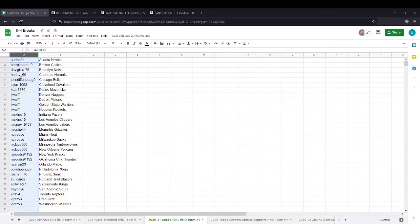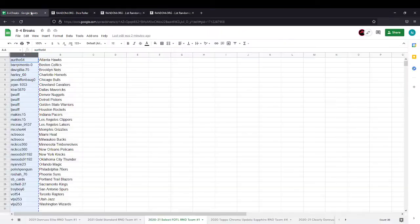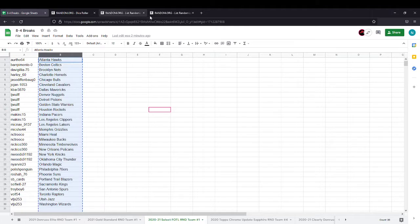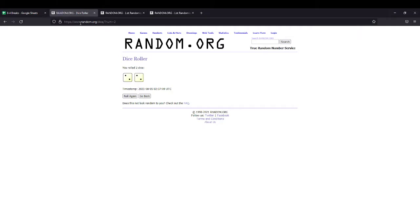So here you'll see teams on the right, your names on the left. Let's copy and paste your names here. We'll get them in the list randomizer. We'll copy and paste the team names, we'll get them in the list randomizer. There's all 30 of the teams, and up here is all 30 of your names. All right guys, we'll roll the dice and randomize your names.